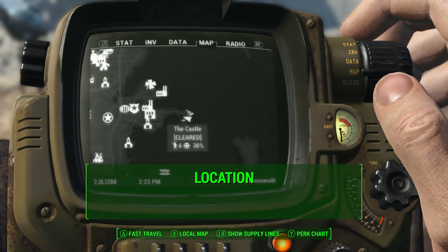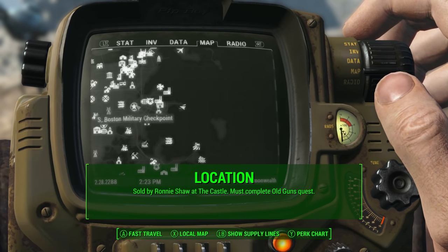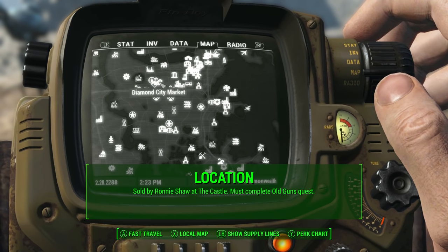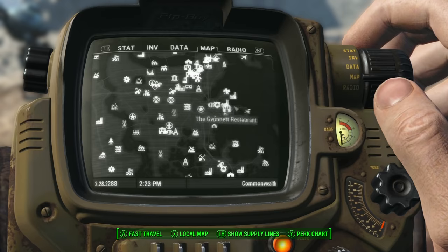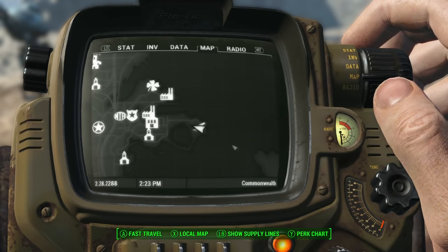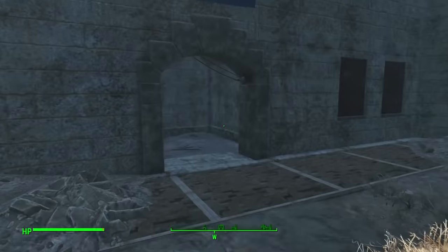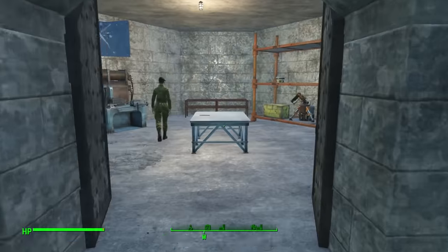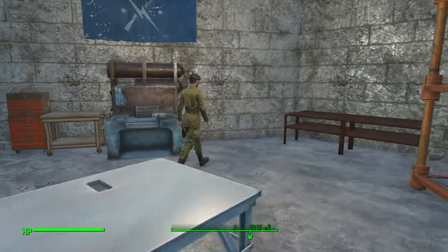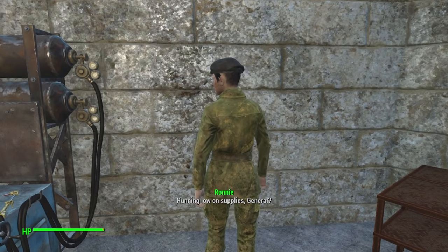The Last Minute is located at a vendor at the Castle, which is a location on the very eastern shore of the map. It's pretty much due east of Diamond City, and it's sold by a vendor named Ronnie Shaw, who's an old school Minutemen person. You meet her by doing the Old Guns quest, and you actually have to complete the Old Guns quest in order to even buy this weapon. Old Guns is the fifth Minutemen quest available and it's part of their side quest chain.